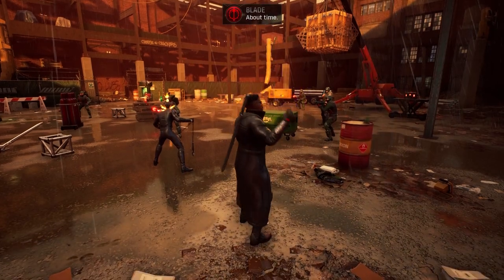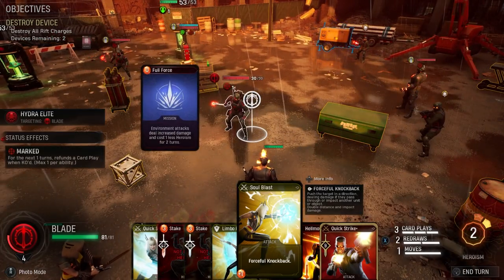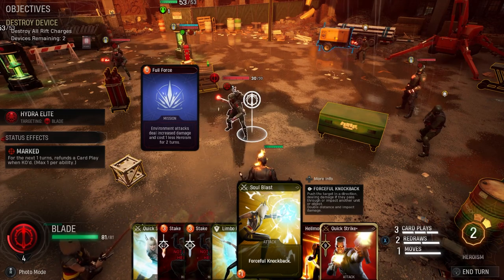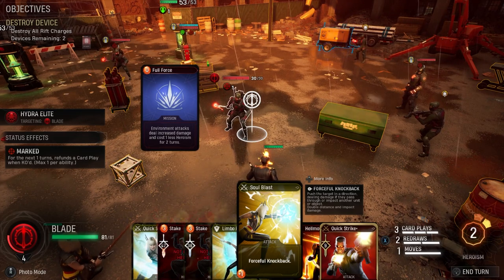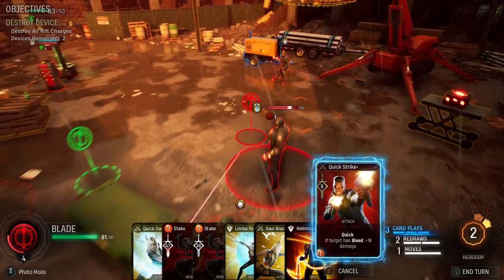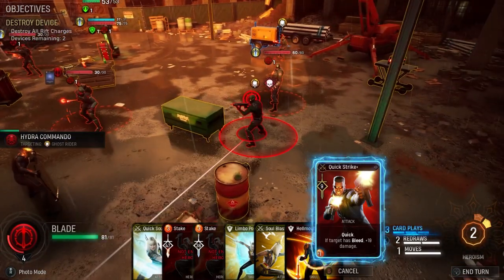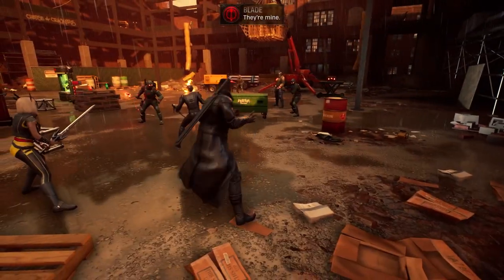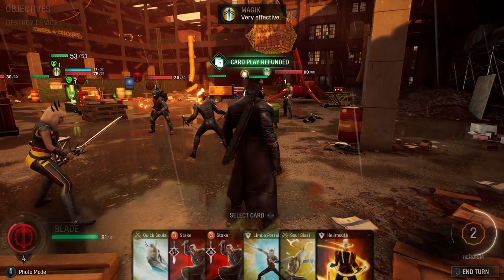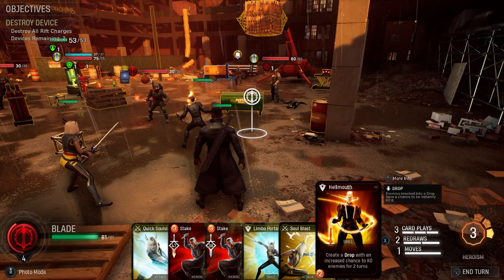Hell yeah, let's use that. I'll put this to good use - forceful knockback! This guy takes environmental damage increased by one and costs one less hero for two turns. These guys are all gonna die, so if we have Blade hit this guy quickly and then create a drop with an increased chance to kill enemies for the next two turns.